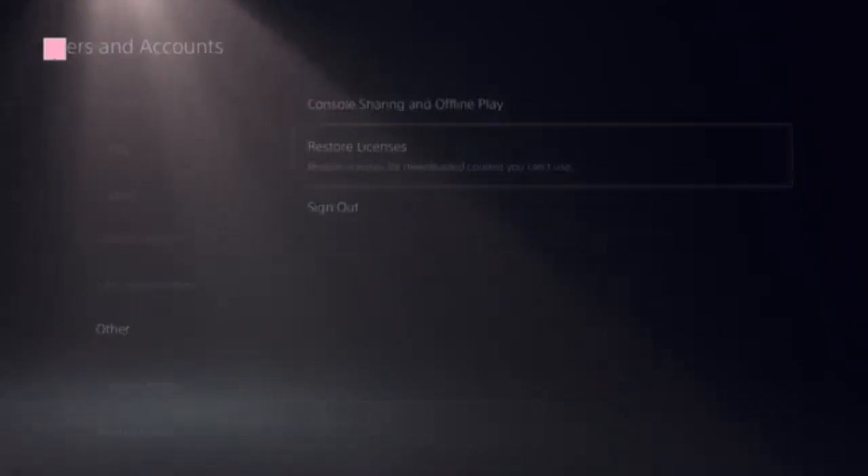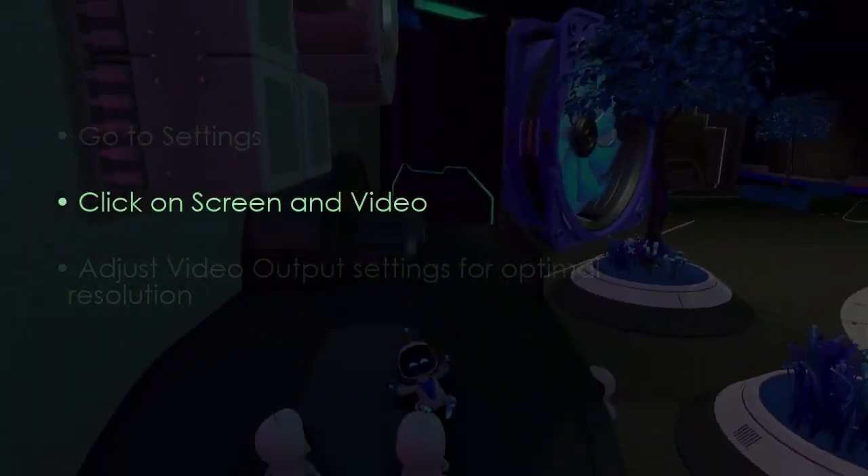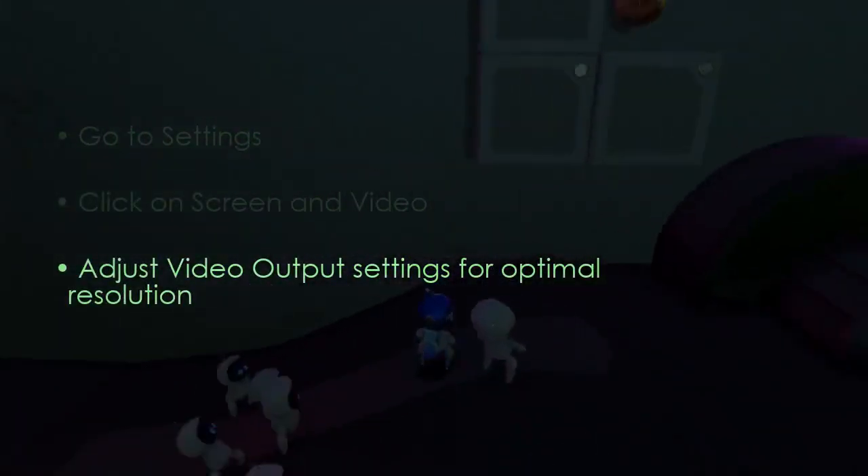The following step involves checking display settings. Go to Settings, then click on Screen and Video. Next, adjust video output for optimal resolution.